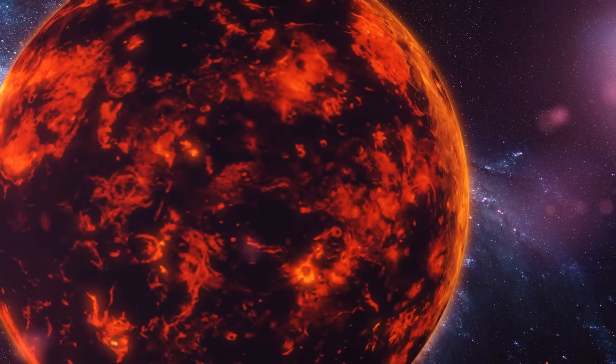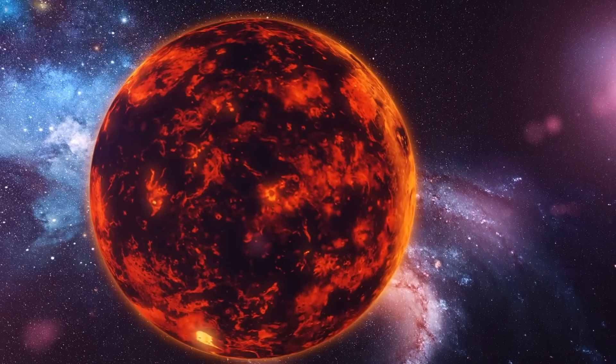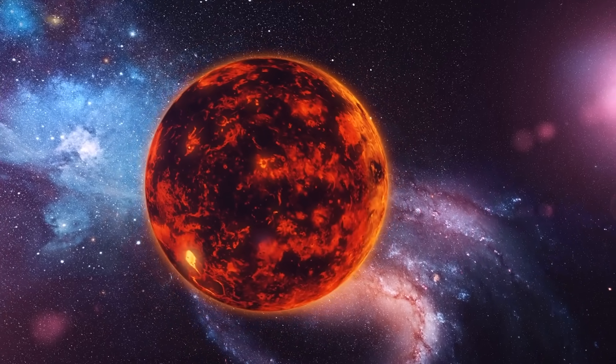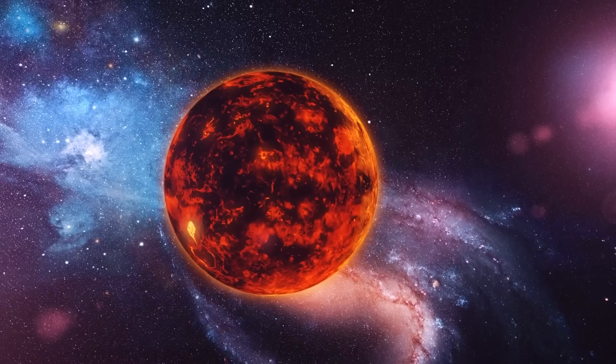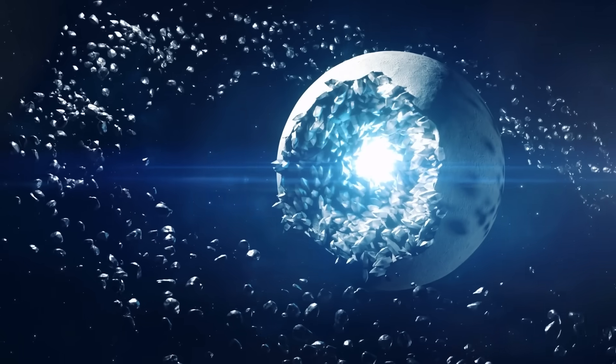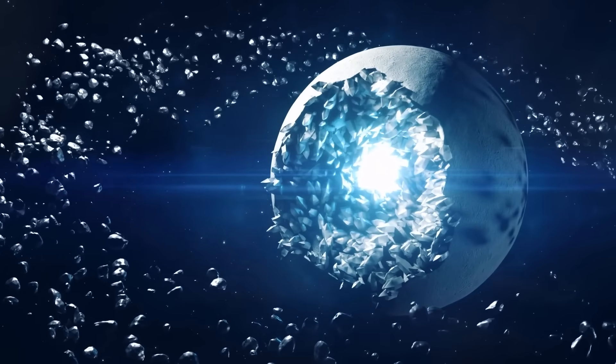Based on simulations, uneven fragments would be thrown in every direction based on the density of the material beneath the crust — you won't have uniform density. Certain areas will fly off first, certain areas second. Eventually you'd get a very chaotic debris field, a giant cloud that continues to expand. This process would have to be very slow because we're talking about huge amounts of material moving and shifting.